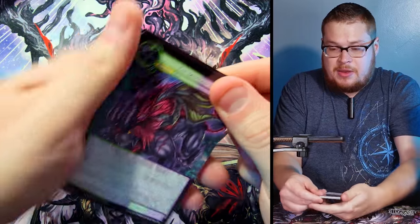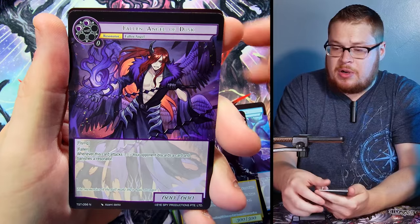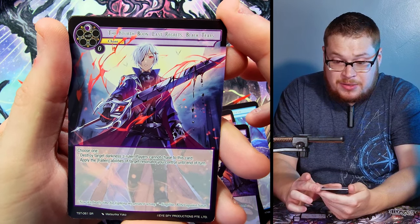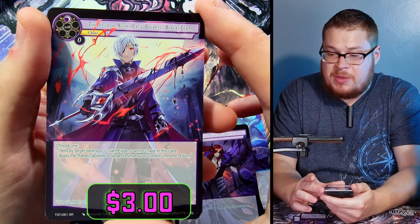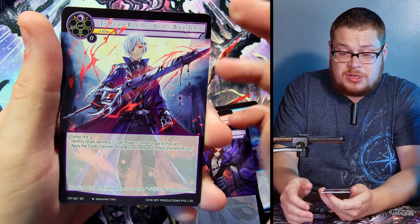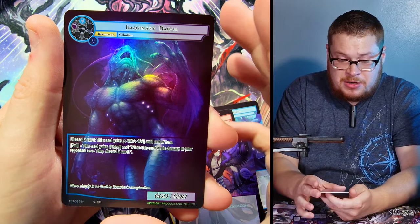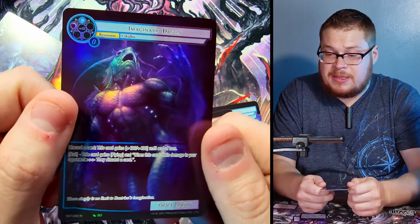Back at it — beast boy, Beatrice, a demon, a bird — I don't like the birds in this set. The fourth Boon, Last Regrets of Black Tears — the longest name ever, but a really solid card to get because it is worth some money, more so in full art. And Imaginary Dagon as a normal full art — I wanted to get this one in a full art, so pretty happy about that.